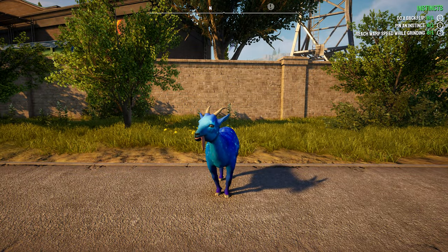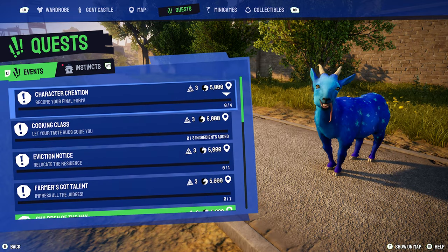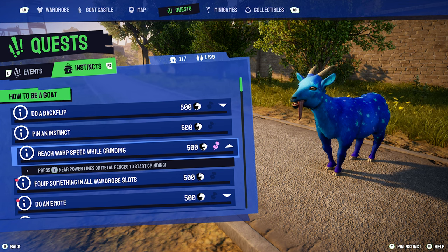To pin an instinct, you will need to open up your menu, then head over to where it says quest. Tab over to instincts. Now on the bottom right of your screen, you will see a button to press in order to pin an instinct.